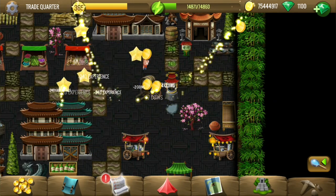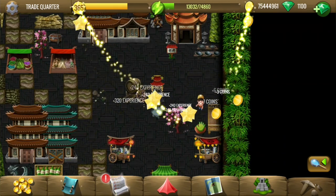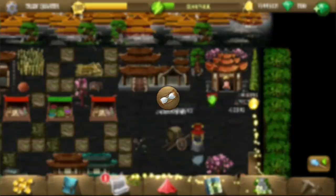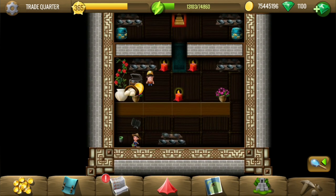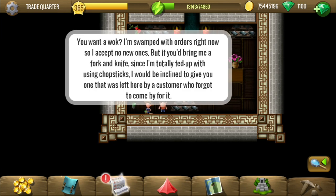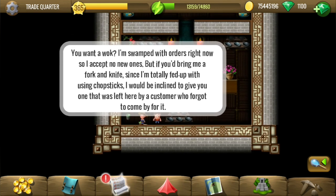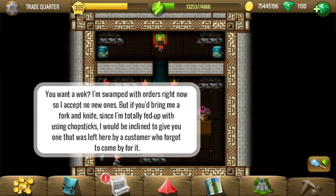Let's see what this one has - custom made box, yes that's one of the things we need. Looks like no tiles in here as well and there's a girl who might need something. She says she's swamped with orders and needs a fork and a knife. Sure, let's find a fork and a knife then.